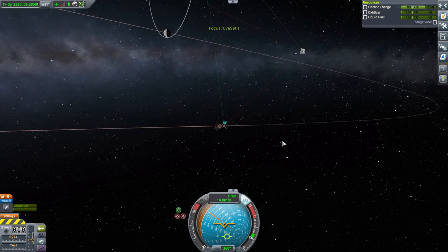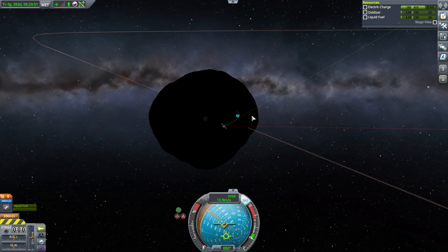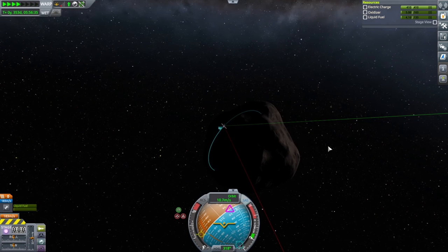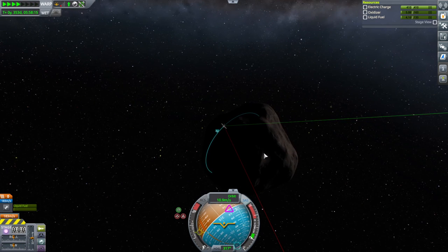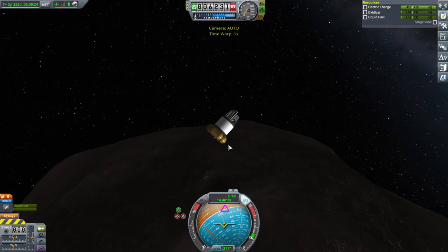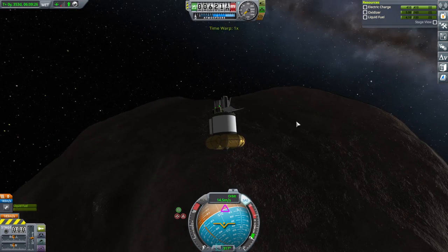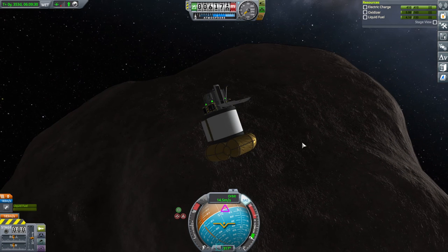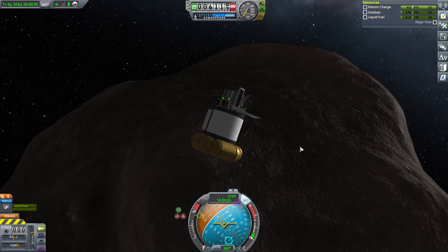The only science I can think to do is near the ground, and I'm going to go to the pole. I know I can transmit zero science and it'll probably work. If it gives us new science for landing in a new biome — if this turns out to be a new biome — then that's better of course.